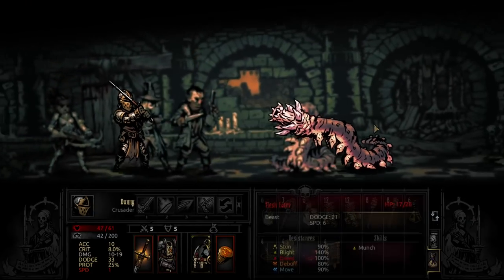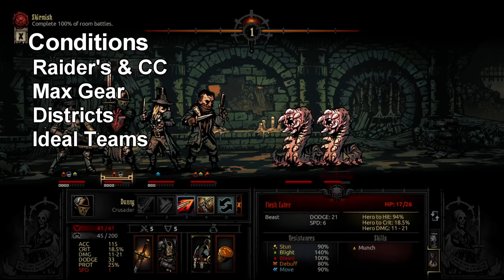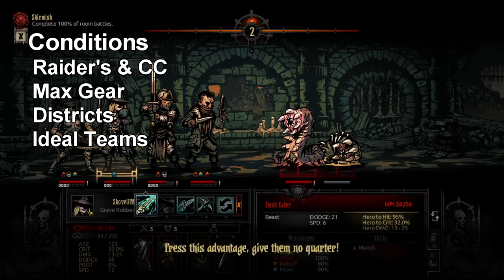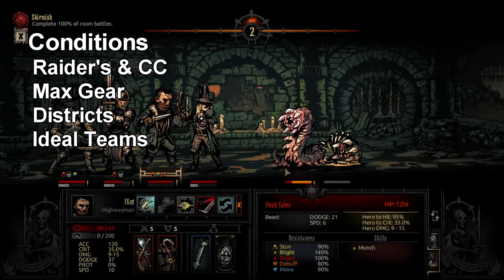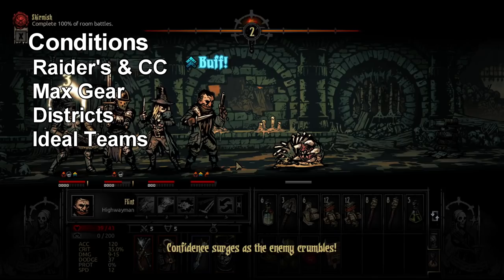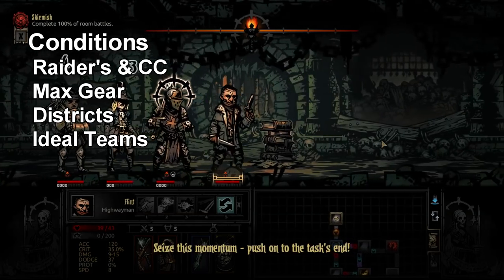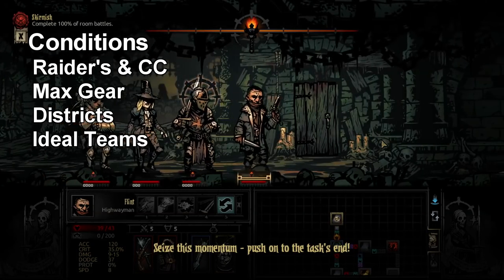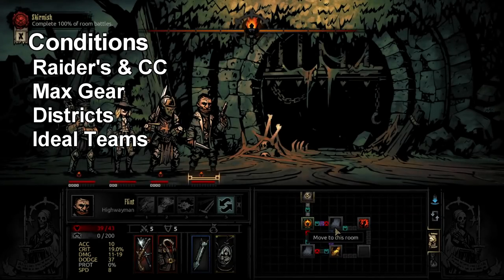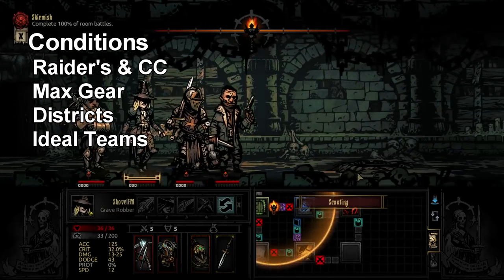Now let us talk about the conditions and the structure of this video. We are going to run Grave Robber with the Raider's Talisman and the Sharpen Letter Opener. I feel these two give her the most consistency in her overall kit for everything she wants to do, and she also gets some utility to the party with bonus scouting chance.